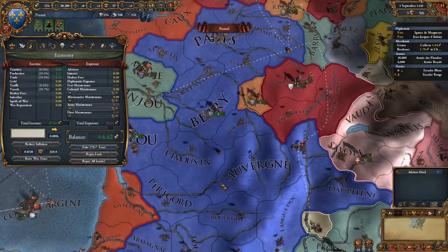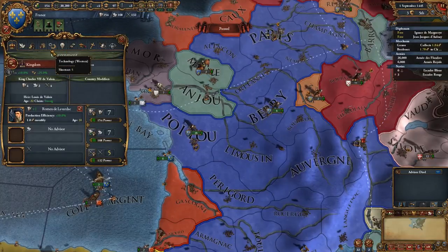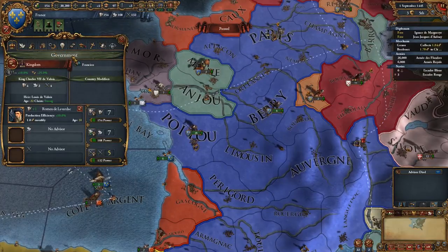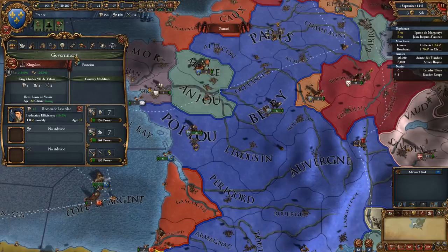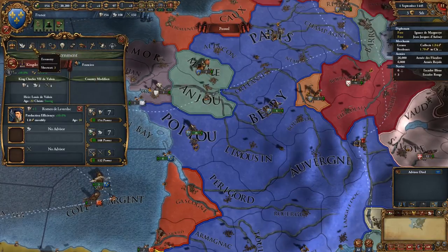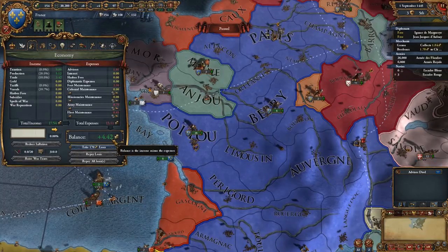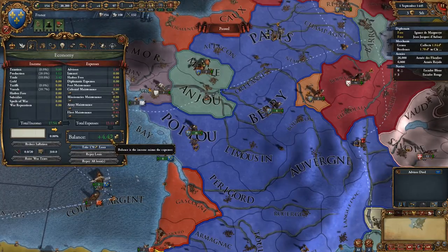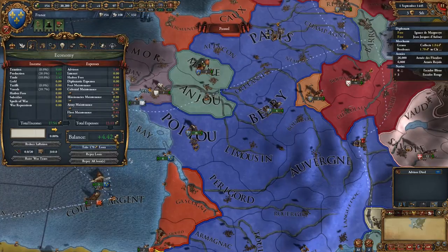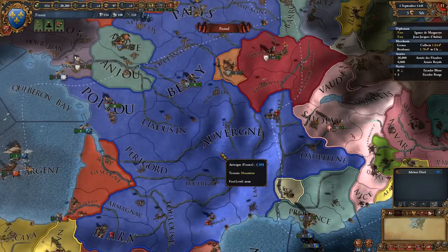So just those little steps - and bear in mind I didn't even fire the advisor - just getting rid of a couple of mercenaries, getting rid of one unit, and mothballing my forts has taken my economy from minus 1.79 ducats to plus 4.42 ducats per month. Those are just the little things you need to watch for if you are losing money.